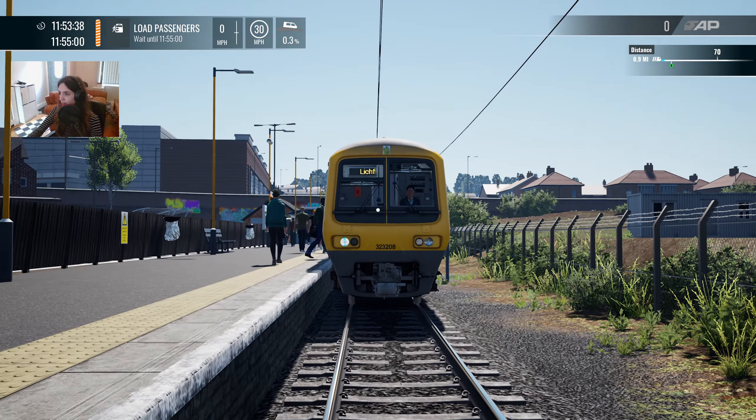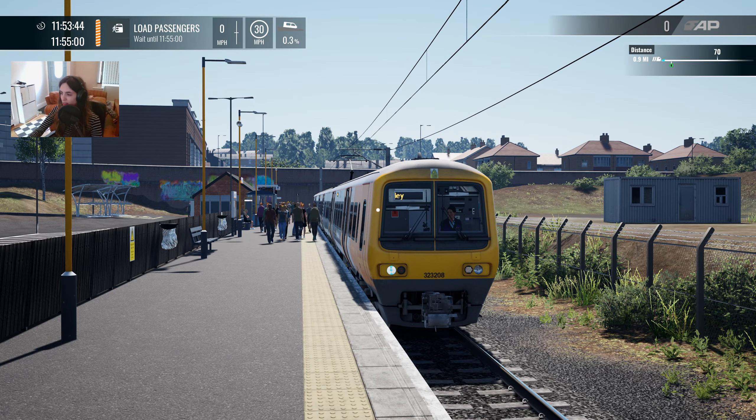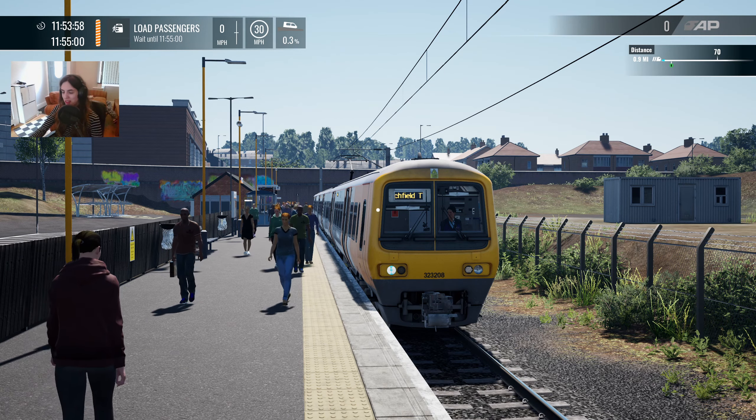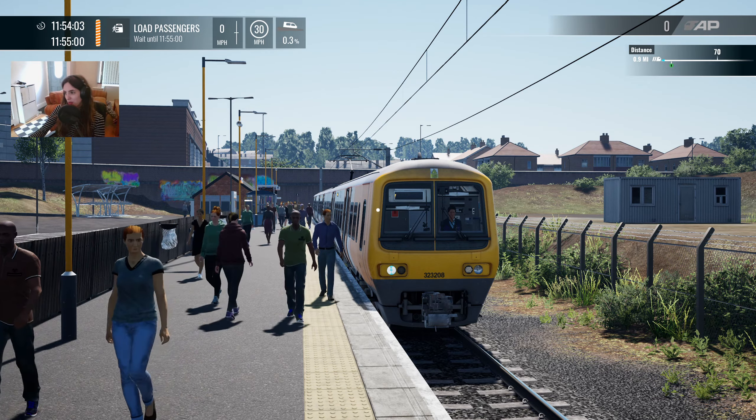This is specifically unit 208, which is no longer in the West Midlands. This unit has been with Northern for quite some time. Most of the cross-city line diagrams are now run by Class 730s, but those aren't in this game yet. So today we're driving a 323.